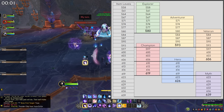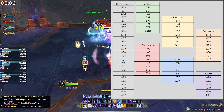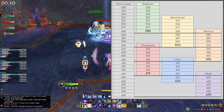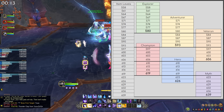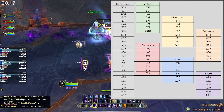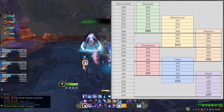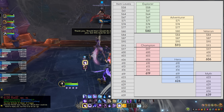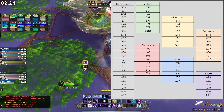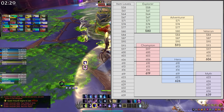The system is set up so that the different stages or upgrade brackets actually overlap. We have Explorer, Adventurer, Veteran, Champion, Hero, and Myth gear tracks. Explorer ranges from 558 to 580, but Adventurer starts halfway through that track at item level 571. The main reason for these overlaps is that no matter what piece of gear you get or where you get it from, you will always be able to upgrade it a minimum of four times, so every piece of gear will always have some great upgrade potential.